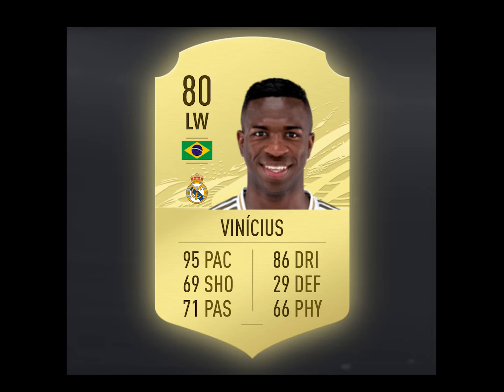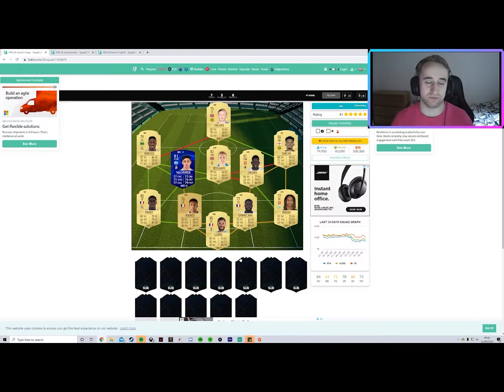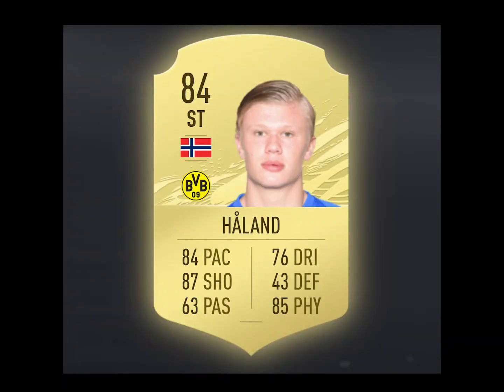And then you've got Vinicius Jr on the other side — he's just rapid and obviously has five-star skills, so he's a useful player to cut inside with. Up front you've got Erling Haaland, who's had a massive upgrade since last year — 84-rated, and his shooting looks insane. His whole card looks insane: pace, physicality, he's got it all. He normally has quite a good curve as well, which will let him play those curled passes that strikers can really devastate opponents with. Definitely recommend putting him in your team.